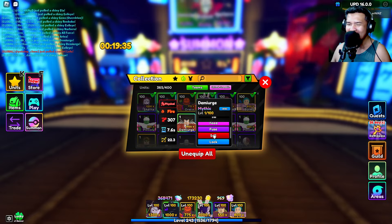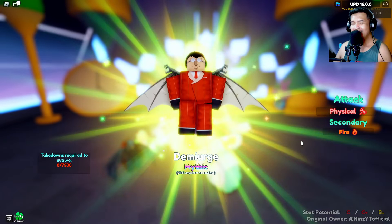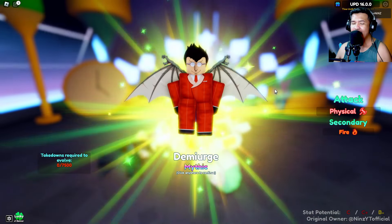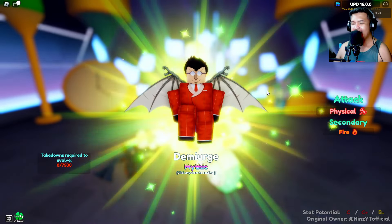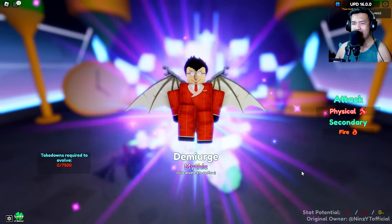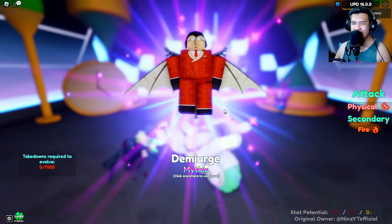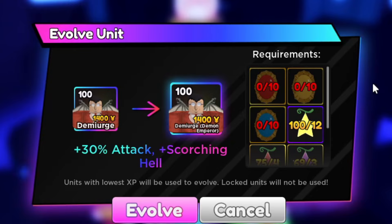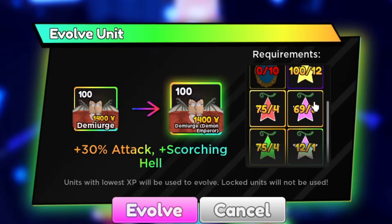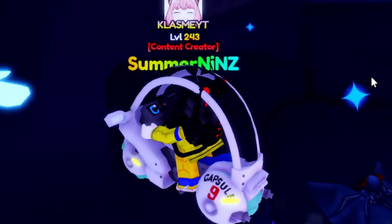I got Demuge! So we got Demuge, guys. As you can see, Demuge is a physical attack unit with fire secondary. You need 7,500 to take him down, and his stat potential is C, C+, and B minus.